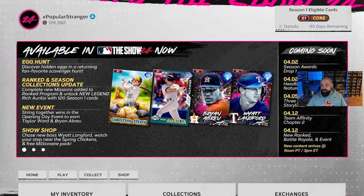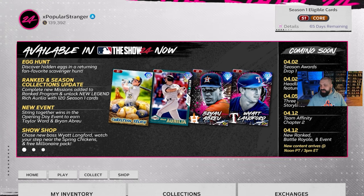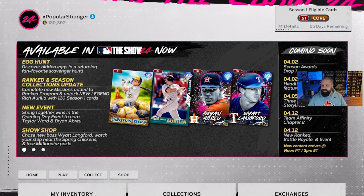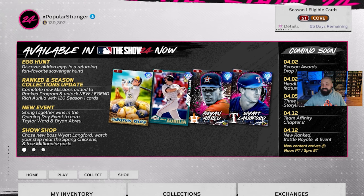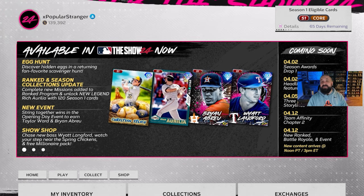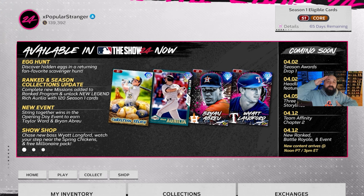More content is on the way: on April 5th, which I believe is Friday, more storylines and legend storylines are being added. Then a week from today, Team Affinity Chapter 2, new Ranked, Battle Royale, and Events are all coming. A lot more content next week, but for now you've got this mini program to grind through and earn some free content. Thanks for tuning in - my name is Popular Stranger, I'm out. Peace.